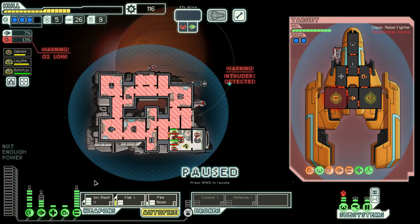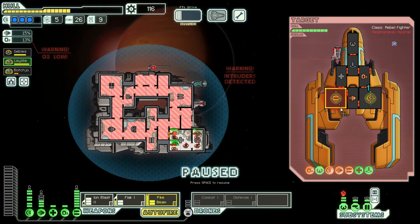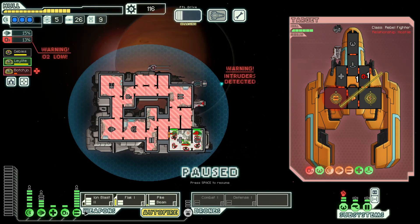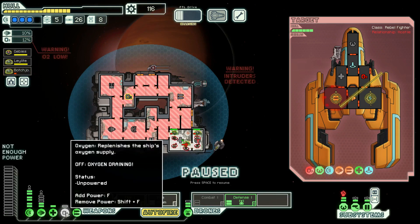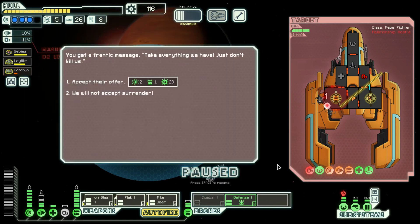We need the med bay on — I don't know why it's not. And we need somebody in here fighting him — oh jeez, we need two people in here fighting them. Ideally the pike beam should get one more shot and hopefully take this thing down. You need to come out and you need to go in. We didn't take that weapon down so now we need the defense drone. There's nothing to take it down with — we're in serious trouble. Five people on our ship, we need air on too. Accept their offer.